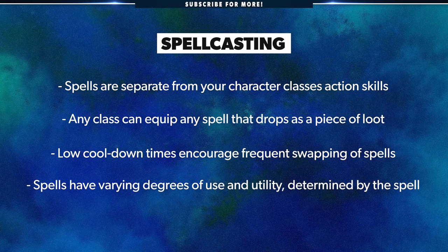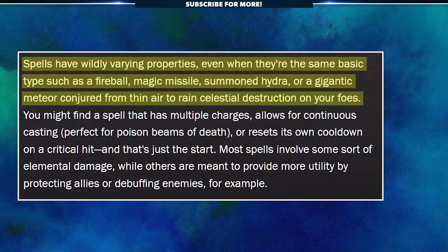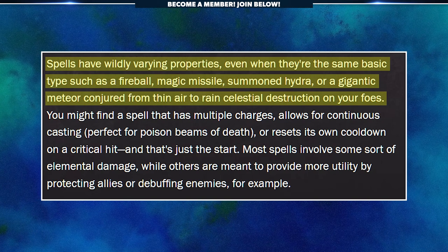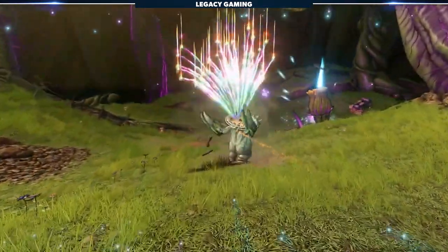Spells might also have multiple charges, allow for continuous casting, or reset their cooldown because of a special circumstance like landing a crit. Spells have wildly varying properties, even when they're the same basic type — such as a fireball, magic missile, summoned hydra, or a gigantic meteor conjured from thin air to rain celestial destruction on your foes. Spells are easily one of the most talked about and anticipated features of the game, and with so much creative freedom, I have no problem believing Gearbox has plenty of magical surprises in store.